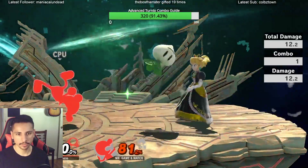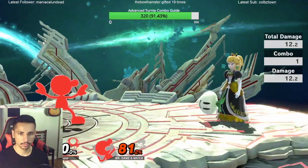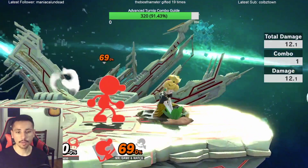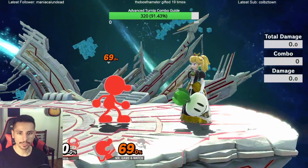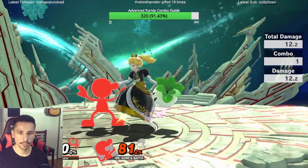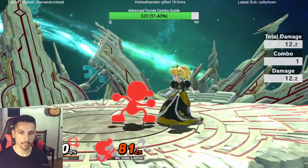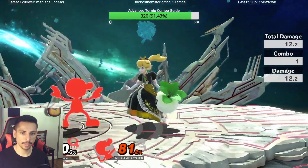You smash toss it — you can do it at a shield, like that. Just remember the opponent has to be right in front of you, or at least no further than this. Smash toss, and then you do a float — like a dash float — but after you press jump, press Z so you can Z-catch the turnip, and then float.